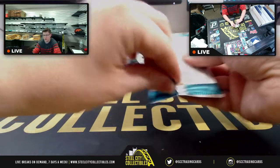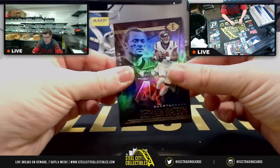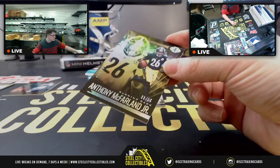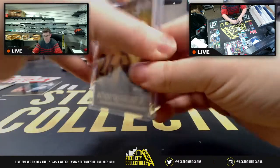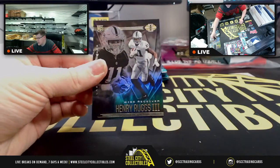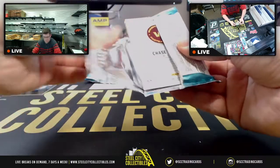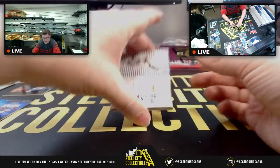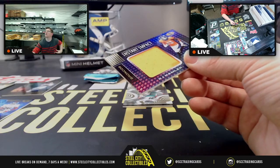Yes, there are autographs in these boxes — three autographs, one encased auto per box on average. Next we have Deshaun Watson, then Anthony McFarland Jr. number 3 of 25 — very nicely numbered. Then Josh Jacobs, Anthony McFarland Jr. not numbered, and Henry Ruggs III.